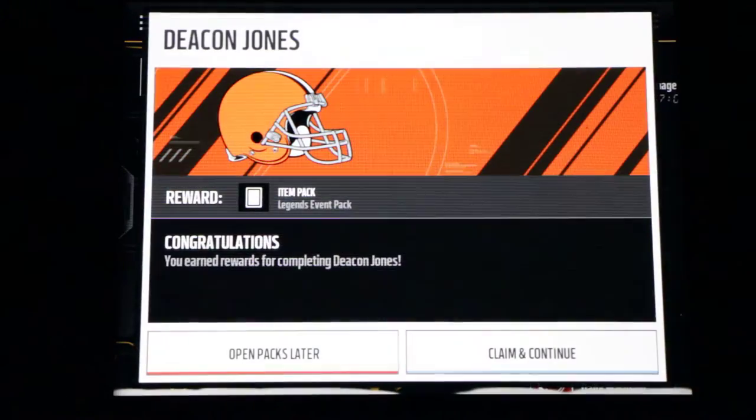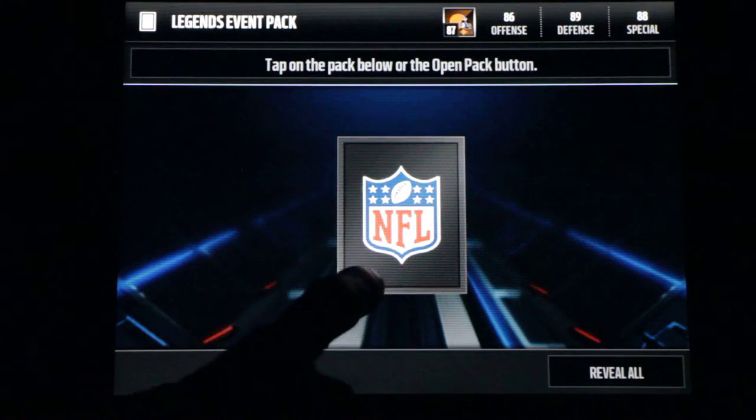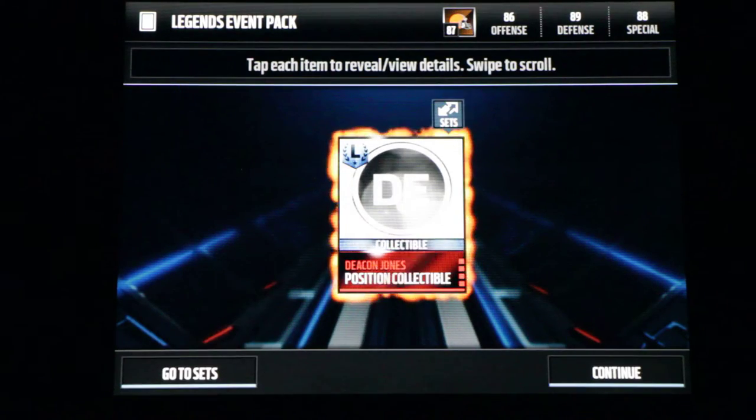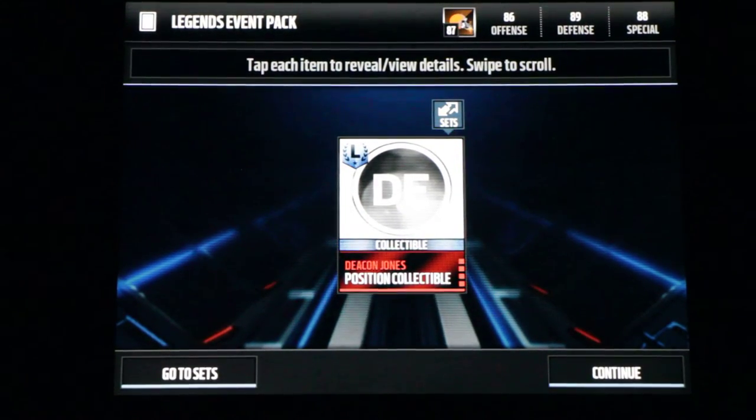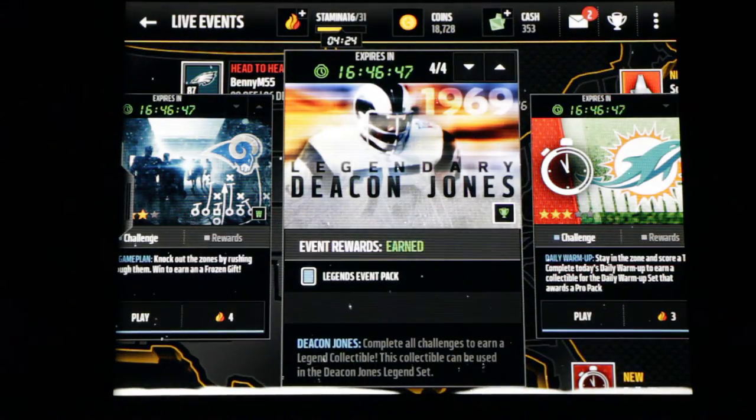That was pretty successful, I think. Legendary events pack, legendary reward pack. And we're going to get the Deacon Jones position collectible — defensive end. Hopefully you guys enjoyed this little live event gameplay. And I'll see you guys in the next one.